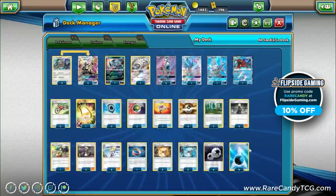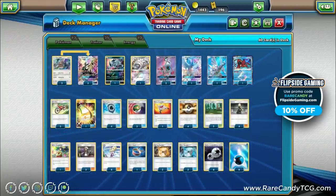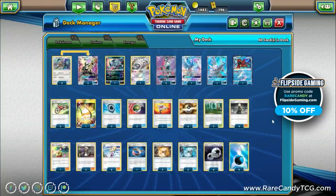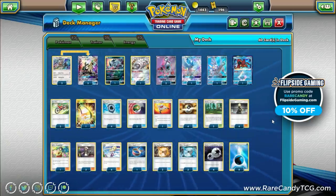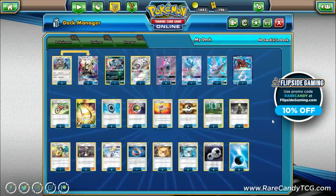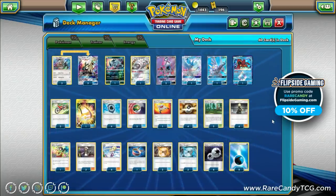Rounding out the list: four Double Colorless Energy and eight water energy. That's our updated Silvalli GX deck — let's head into some games and see how it looks in action.